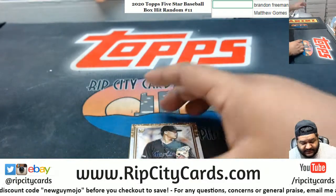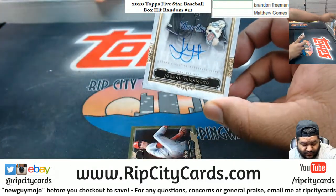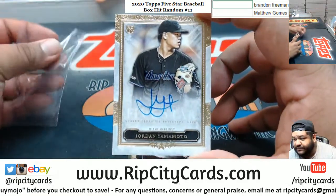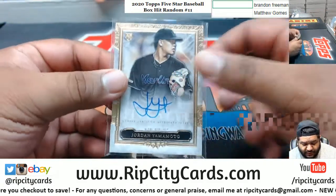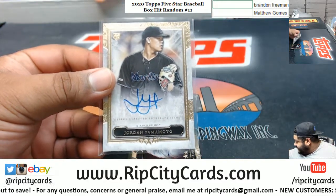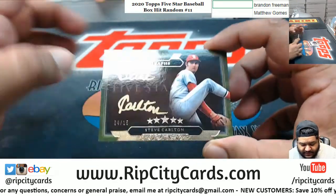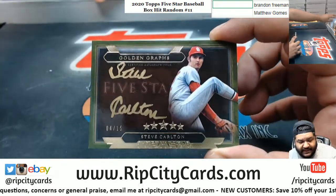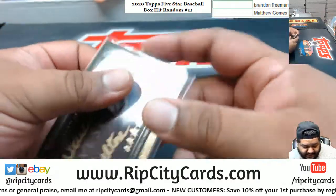Oh, that's one of the case hits in there — and it's a good one too! Jordan Yamamoto rookie auto right there. And I need to get some top loaders. Steve Carlton to 15, the golden autograph right there.